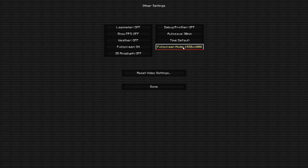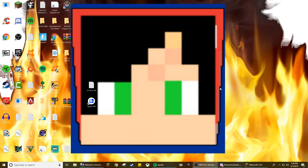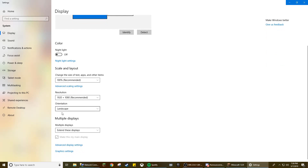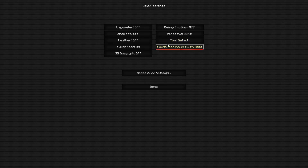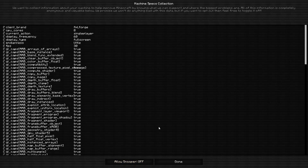For Time, keep this on Default. For Fullscreen Resolution, you want to put your monitor's resolution. If you don't know it, press the Windows key on your keyboard — it's between Control and Alt — to go to your desktop. Right-click anywhere on the desktop and click Display Settings. Scroll down to the resolution option and find the one that says Recommended next to it. For me that's 1920x1080, so I put 1920x1080. Then click Done twice. Also go to Snooper Settings and turn that off — I've heard it can affect FPS slightly.